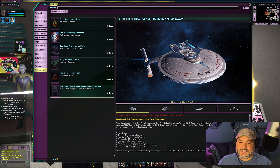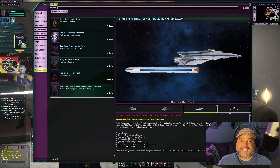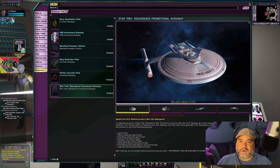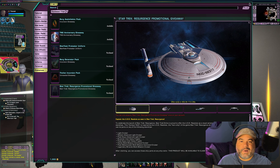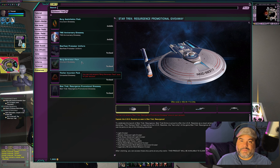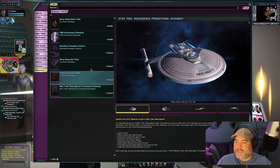Also, just FYI, the Resurgence promotional giveaway — I think it's still live for the next 45 days. You'll be able to get this skin. It's a skin, not a full ship — it's a skin for any Miranda-class variant ship. I can't use this currently because I don't have a Starfleet character created yet. I'll probably be able to use it for my level one ship, but after that nothing, because I don't really have a Federation tier six ship, much less a Miranda-class ship.